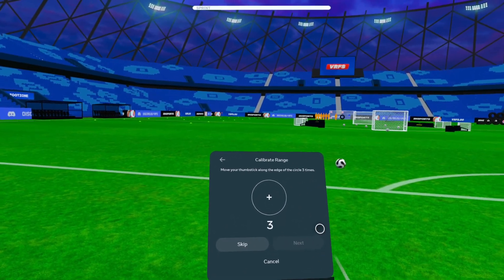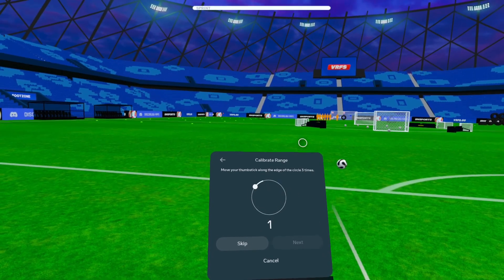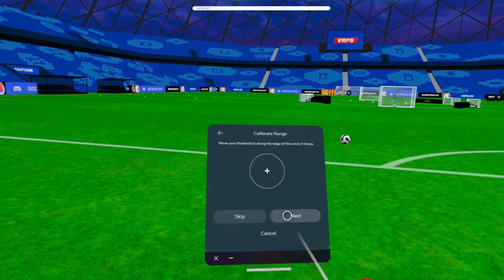Press calibrate, and then just move your thumbstick around the edge.